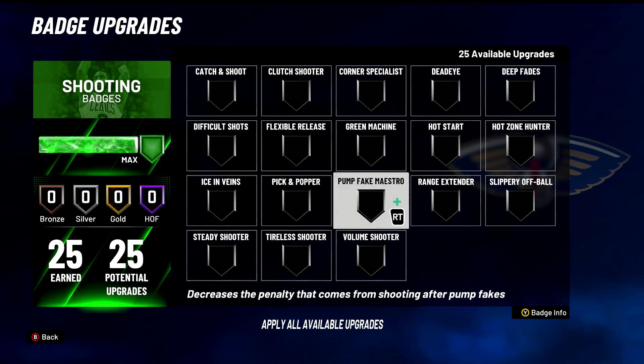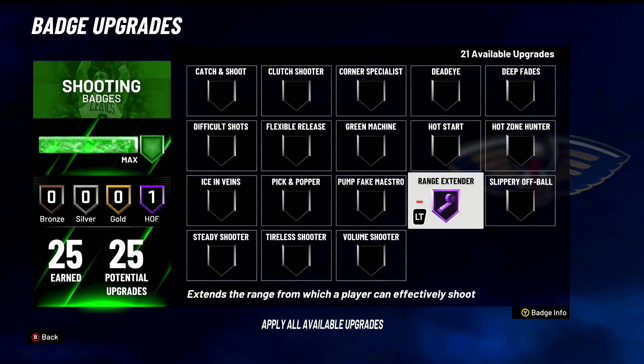Pump Fake Maestro — D tier badge. Decreases the penalty that comes from shooting after pump fakes. Do not put this badge on. D tier. Range Extender — S tier badge of course. Extends the range from which you can shoot effectively. You're going to shoot from half court when you have it on Hall of Fame. S tier badge for sure.